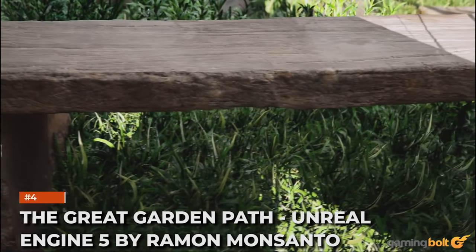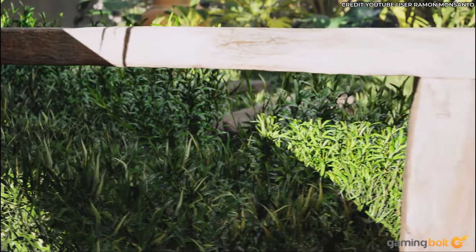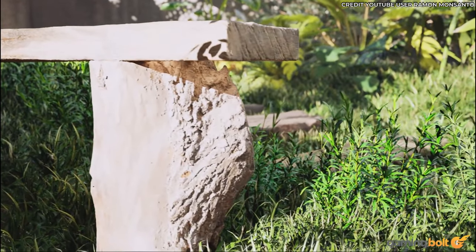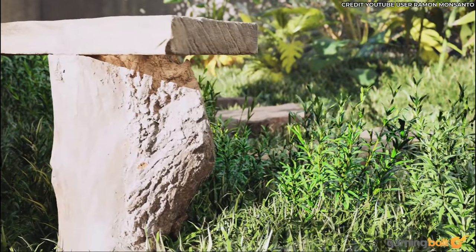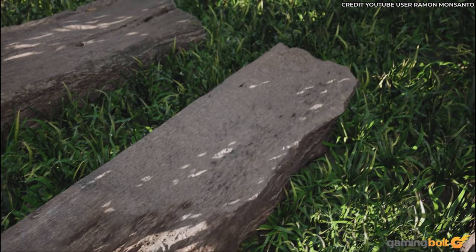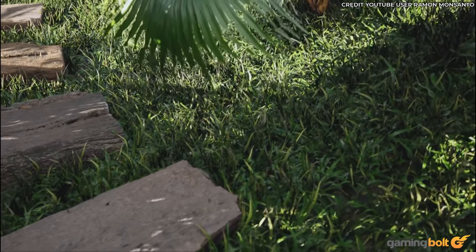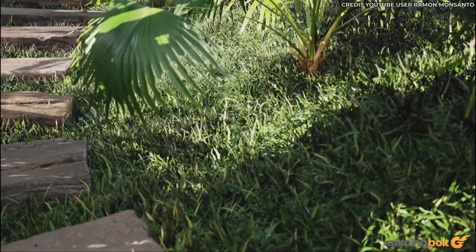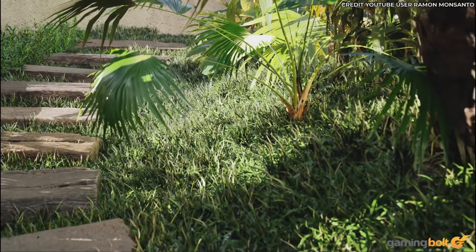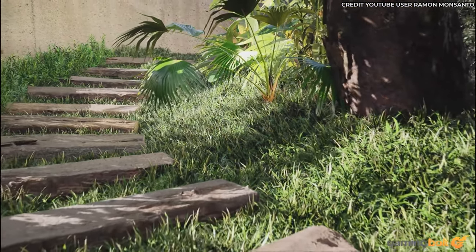The Great Garden Path, Unreal Engine 5 by Roman Monsato. I love the calming tranquility of Roman Monsato's Great Garden Path video. Something I touched upon a lot in the previous UE5 rundown was the tactile feeling provoked by the textures on display, and Roman's wooden benches are a perfect example of this. Presumably owing to UE5's Nanite system, whereby textures captured from film quality art sources can be rendered in real-time, I find it immensely easy to imagine how the surface of that wood would feel under my fingertips. There's even a sense of weight that this level of detail adds.